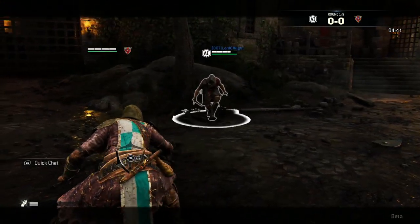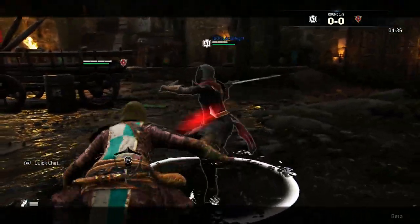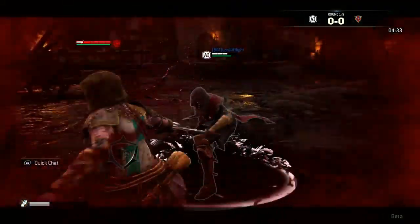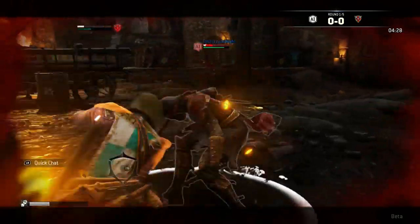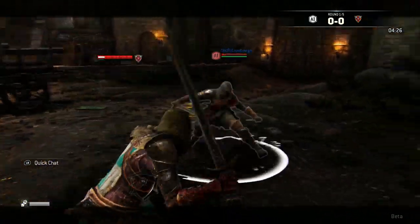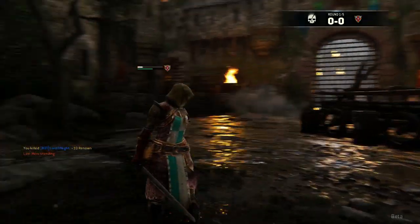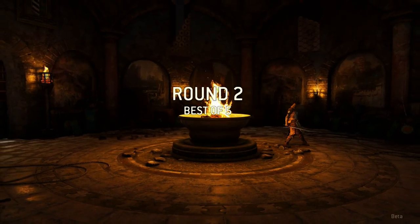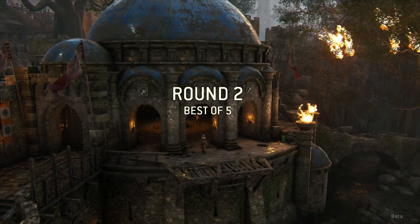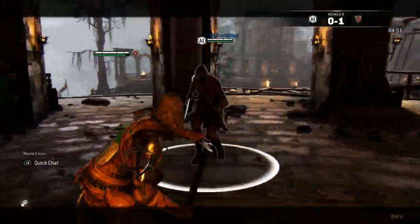With this disadvantage, you can't hold the block — as you can see, you can't hold the block for a very long time. Well, as you can see, the assassins are very fast-hitting opponents. This is just the Peacekeeper — I'm sorry, I just keep calling them assassins.